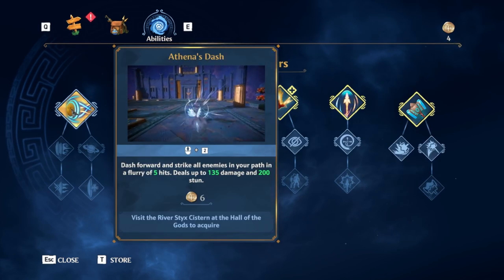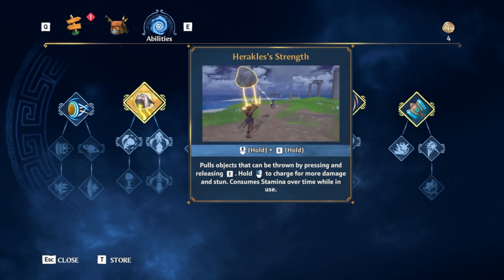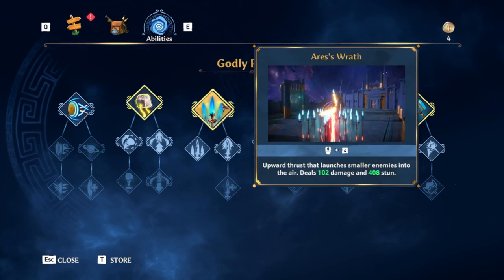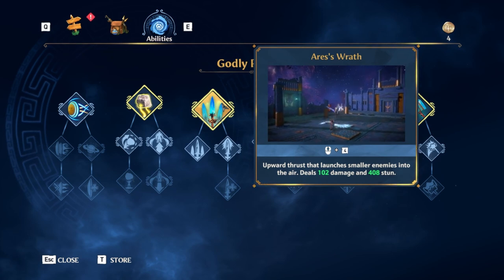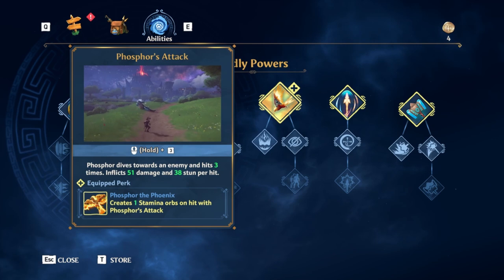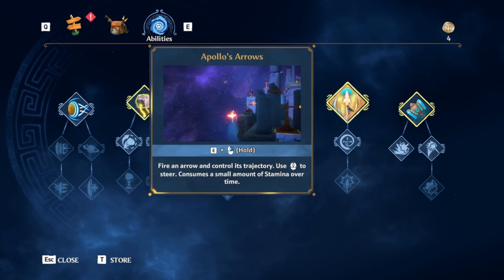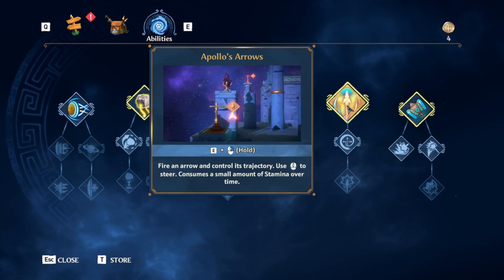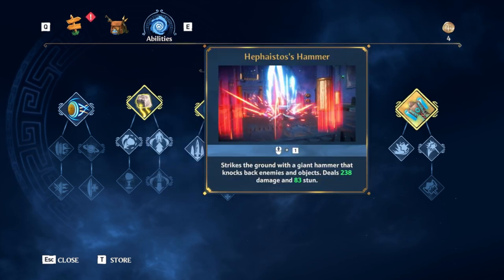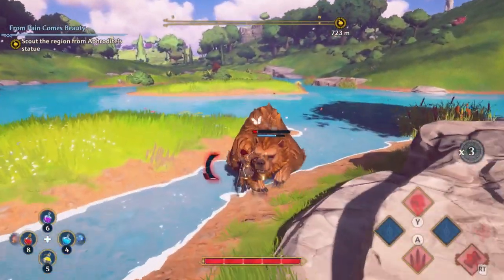You've got Athena's Dash, a forward lunging strike. Herakles' Strength, which is learned automatically — it's your boulder lifting and throwing, your puzzle solver, and your stun. You've got Ares' Wrath, which is an AoE ground attack. Phosphor's Attack, which is a single target utility skill. Apollo's Arrow, unlocked automatically, which allows you to remote control your arrows for attacks and puzzles. And finally, Hephaestus' Hammer, a huge ground slam. All of these are available to unlock from the start of the game, except for one, which is the Phoenix Phosphor.